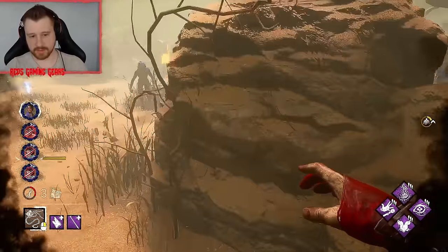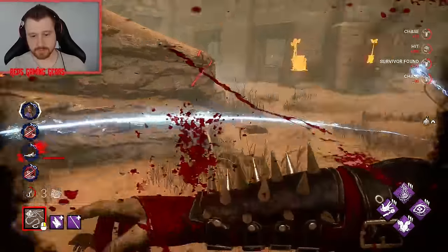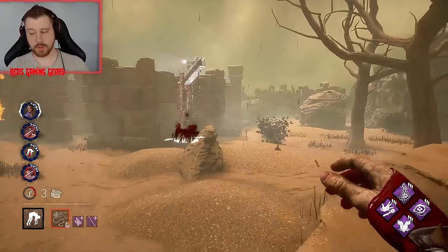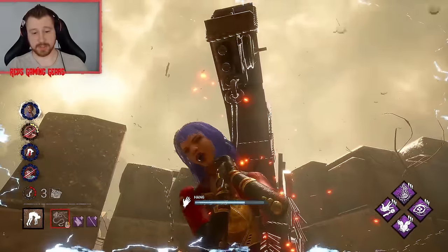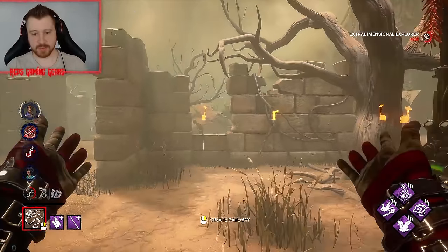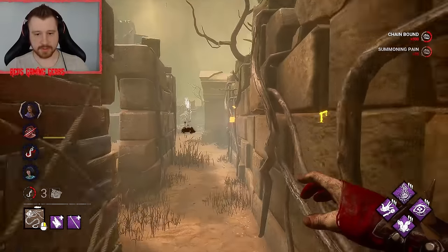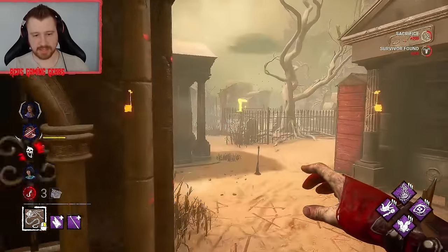I got really stuck there. Thankfully she slow-vaulted. We don't have to worry about that because of Original Pain. Nurse's Calling value — as long as we have the stealth. We want to take the box because we want to reset it. We don't want her to hold it hostage so we can't get stealth value.